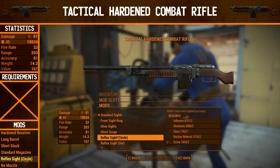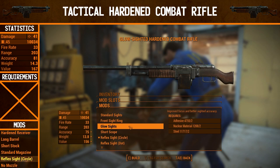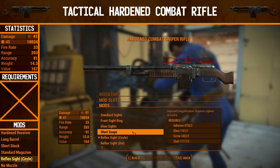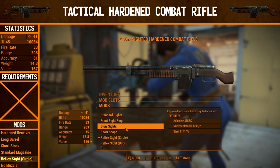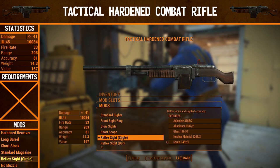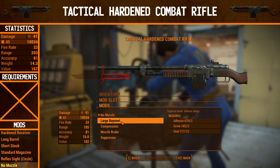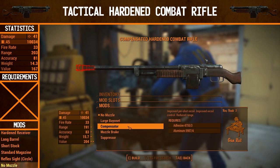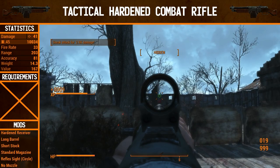For the sights, we're going to upgrade to a reflex sight circle. This is just my personal preference — feel free to go for the front sight ring, glow sights, reflex sights, or the short scope. We'll be using scopes later when we get to the sniper rifle version of this gun. This actually turns the combat rifle into a sniper rifle as well — a combat sniper rifle — which I think is pretty interesting. Any compensators also require Gunnut Rank 3, and a suppressor requires Gunnut Rank 4. This is a very difficult gun to upgrade at later levels. Anyway, that is the tactical hardened combat rifle.